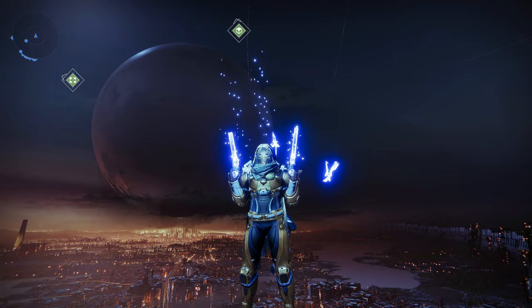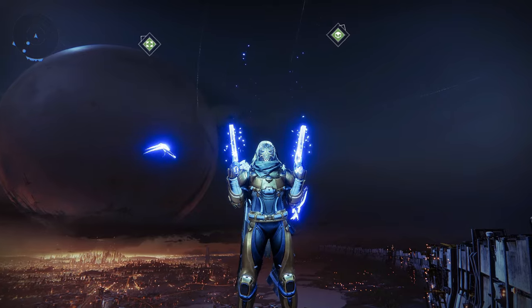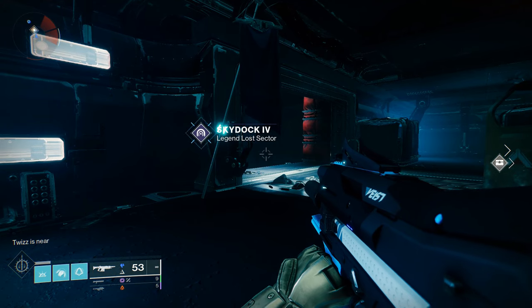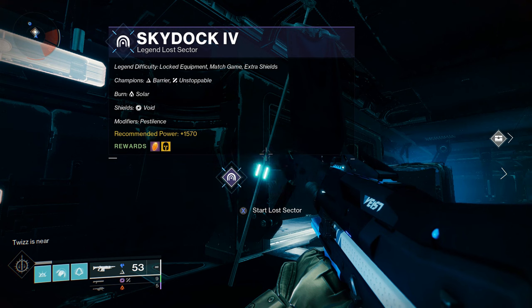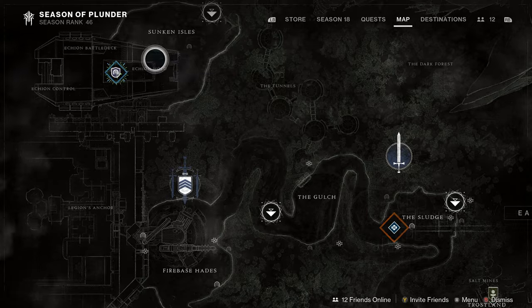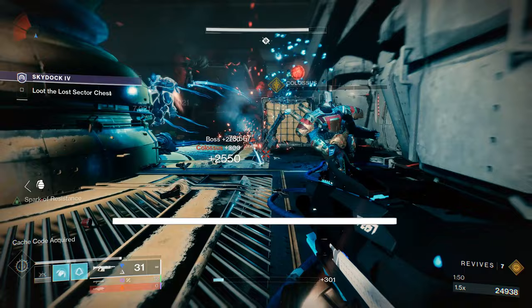What if I told you that when farming exotics you could actually choose which piece of gear you would get — like choose the category — and there's an easy way to do this? There is, and I'm about to show you. As you can see, Sky Dock was yesterday's lost sector and it was head armor — helmet armor. So Sky Dock exotic head armor when solo — look, I'm showing you this in-game.